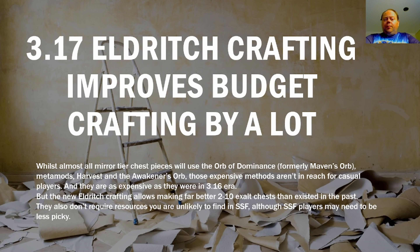There are a number of ways of making very expensive chess pieces in Path of Exile using either the Fractured Harvest Crafts, the Orb of Dominance (which used to be called the Maven's Orb), Metamods, Harvest, and the Awakened's Orb all together. You can create some staggeringly expensive chess pieces and really the sky's the limit. However, for a lot of players that sort of crafting is totally out of reach. This guide is mostly going to be focused on making things around the 5-12 exalt range, with one more expensive option that might be in the 20 exalt range.